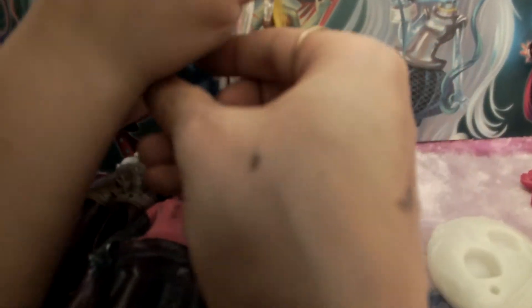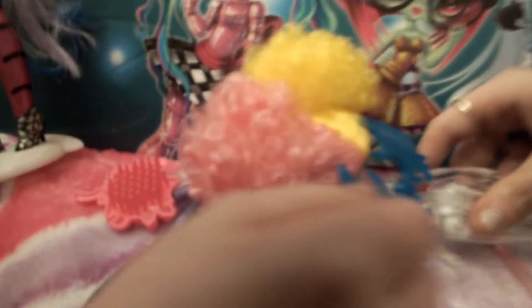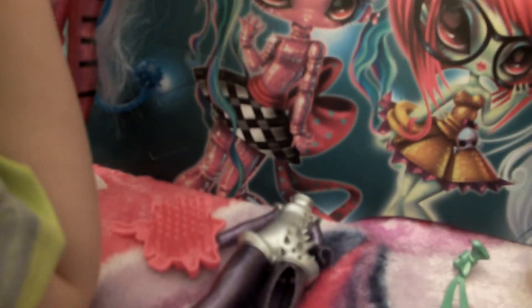It goes this way — it holds it that way. The tail has a certain way it goes in; it's not just round, you can't put it any way. It has to go in a certain way. Here she is just like that — it's really cute.